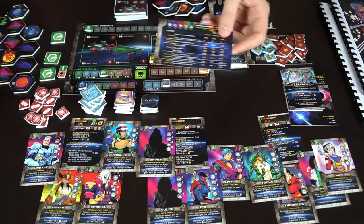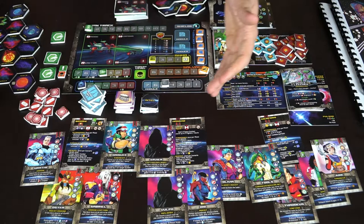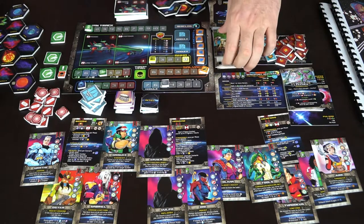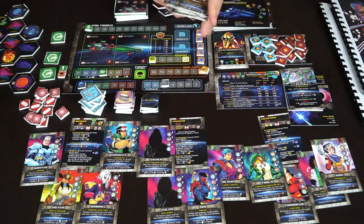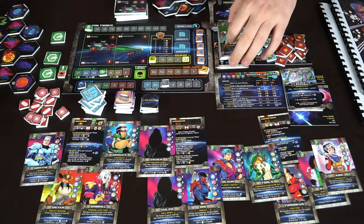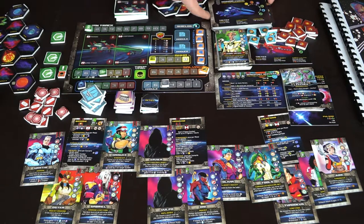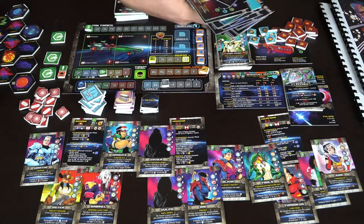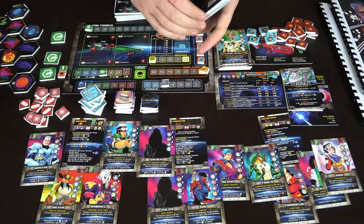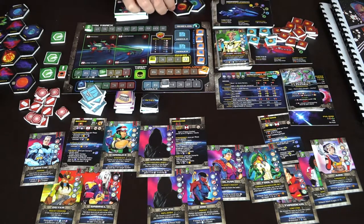Whether you're neutral, friendly, or an ally of those planets matters, and as you go through scenarios you'll get better upgrades — some people will like you more, some will dislike you more. There are also additional characters you can purchase throughout the game, ship captains, and different ships to acquire. There are damage markers and enemy ships with different threat levels, and campaign modes have a weak side and a strong side with additional areas you can go through.